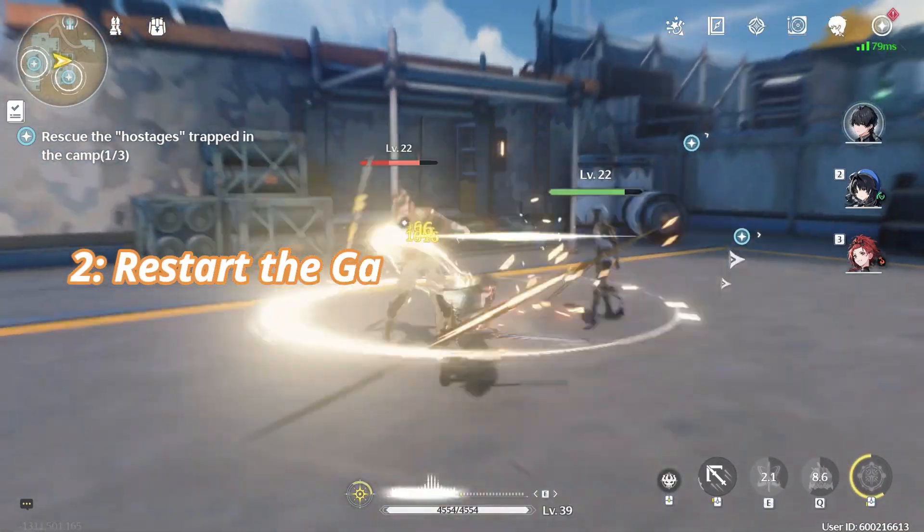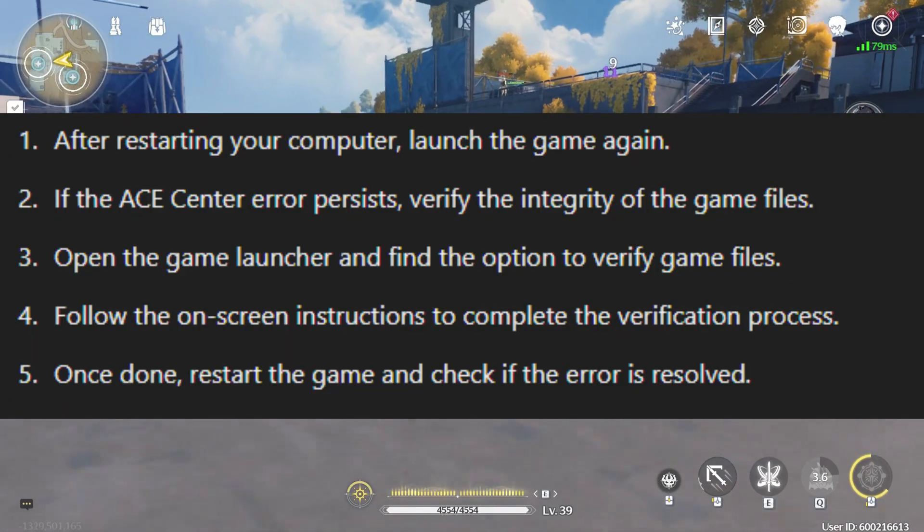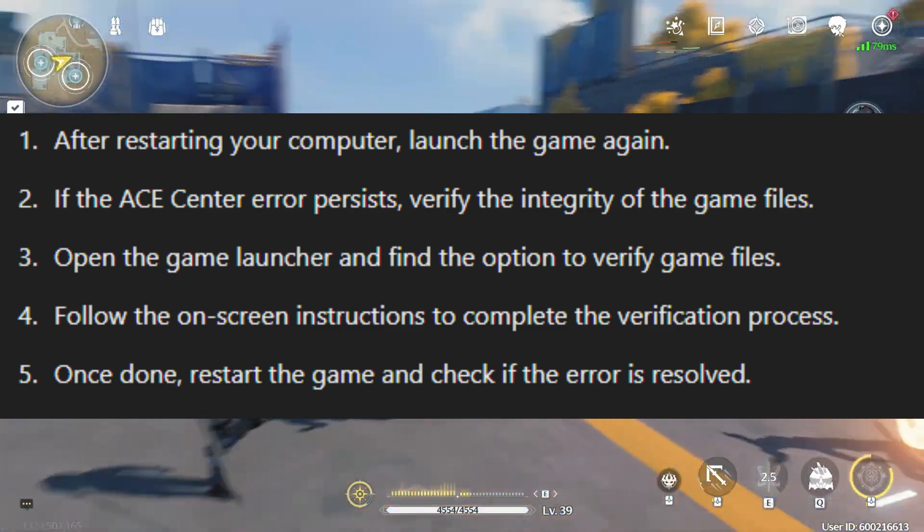Step 2: Restart the Game and Verify Game Files. After restarting your computer, launch the game again. If the ACE Center error persists, try verifying the integrity of the game files.